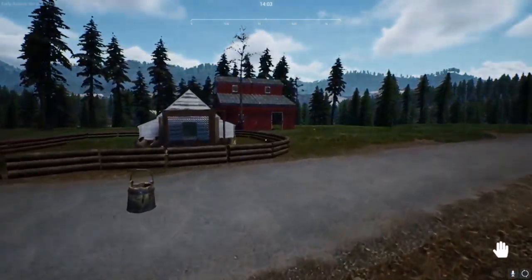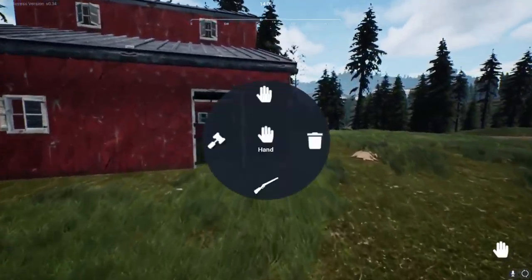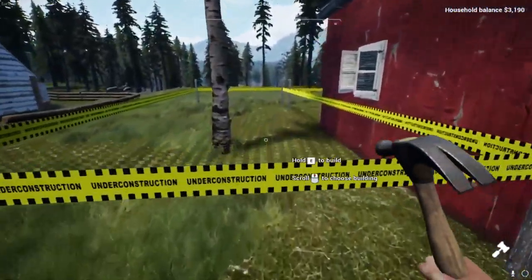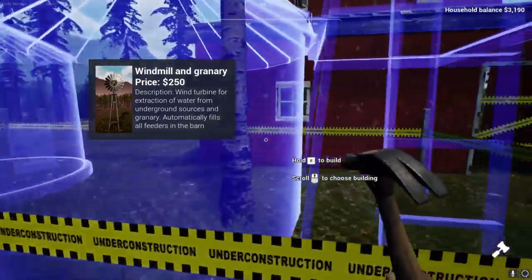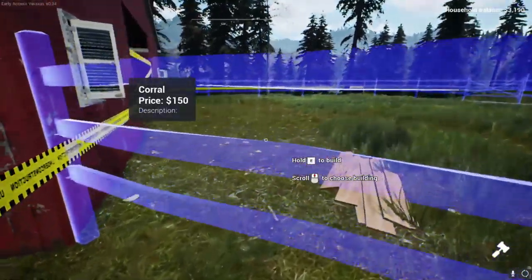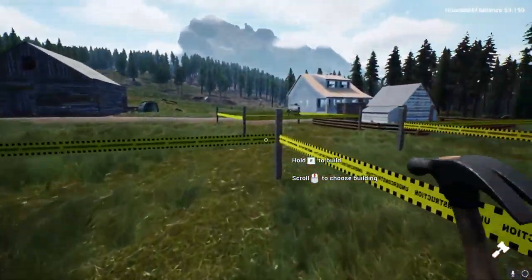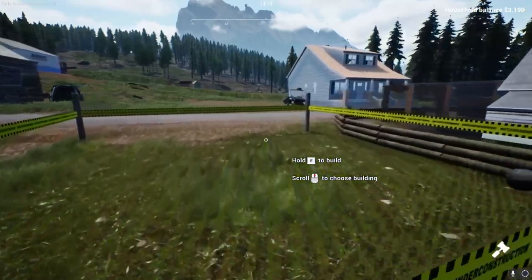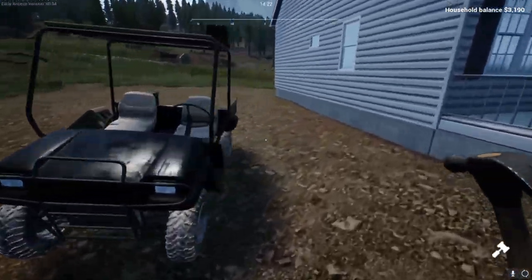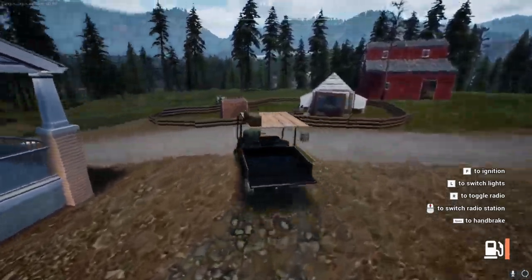I'll probably put the pigs over here in the barn. But there are also some things that I need to build in the barn, such as these doors, the windmill and granary which I can use to feed them, and then there's also the corral here. I think I do have enough money. Pigs are $300 and the pickup truck I'm going to buy is $1,400. So I might have enough — we'll see. But let's go get the pickup truck first.